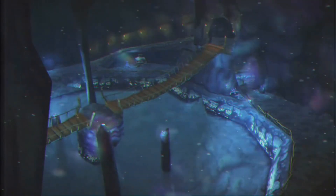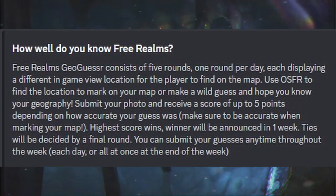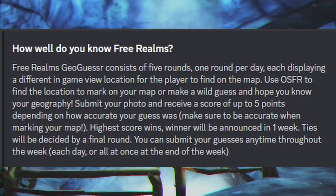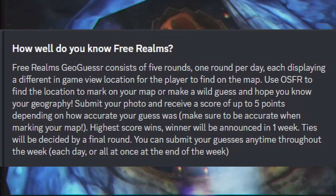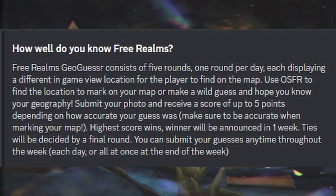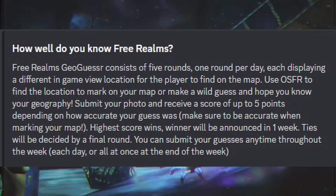So Free Realms GeoGuessr — here's the description: it consists of five rounds, one per day, each displaying a different in-game view location for the player to find on the map. You use Open Source Free Realms to find the location, you're allowed to walk around and look at it, then you pin the location on a map, send it to the judges, and after a week they select a winner based on whoever was closest.